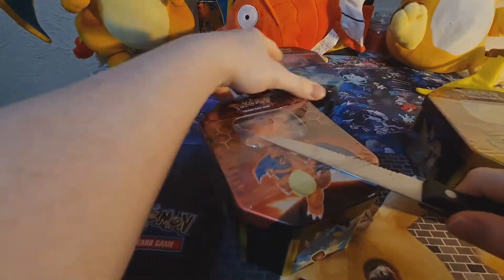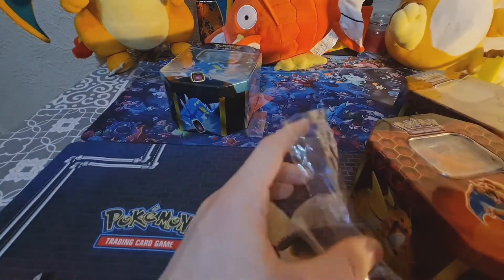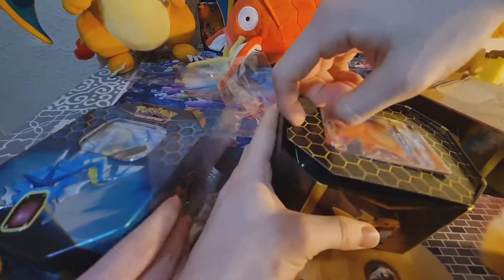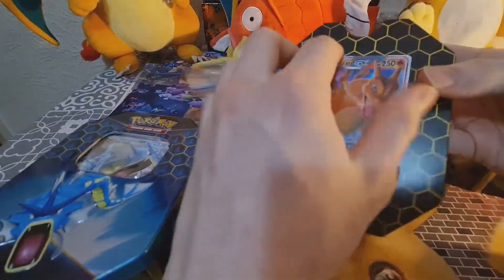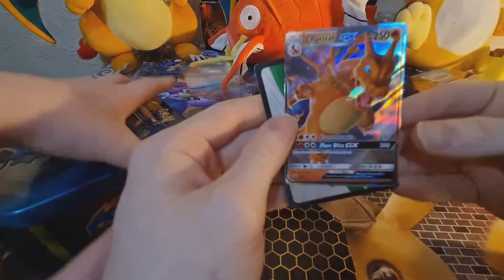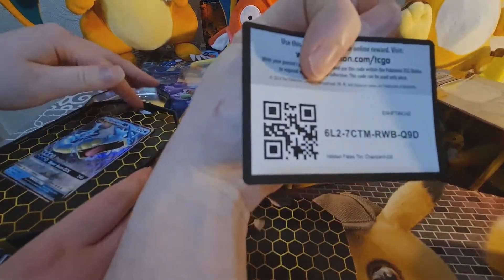We'll have a little look at this. We'll do the Charizard first because we don't want to get into this, to be honest. So open this tin. They've got the new cardboard design so your cards are easier to come out. I'll try and get this all nice and safe for you guys. Have a look at that — nice little Charizard GX. Beautiful.